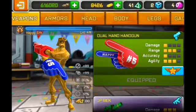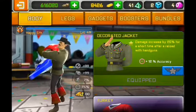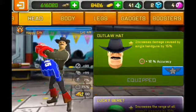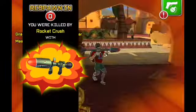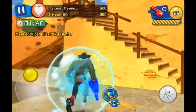Let me just equip the equipment and I'll show you. So this is my gear: decorated jacket and an outlaw hat. Let me show you how OP it is. Kind of OP, a little OP.